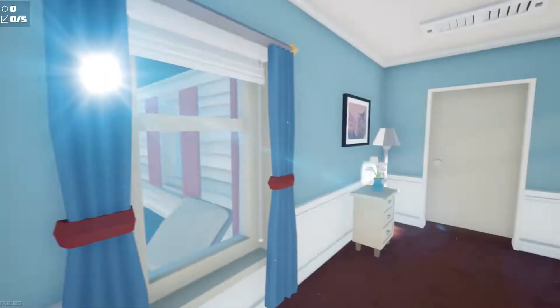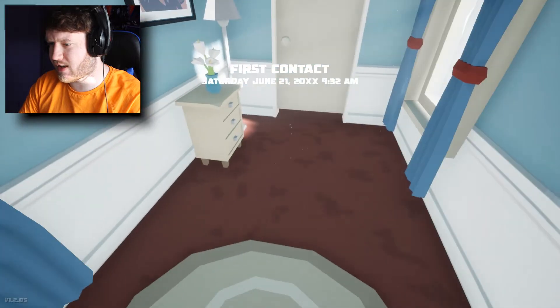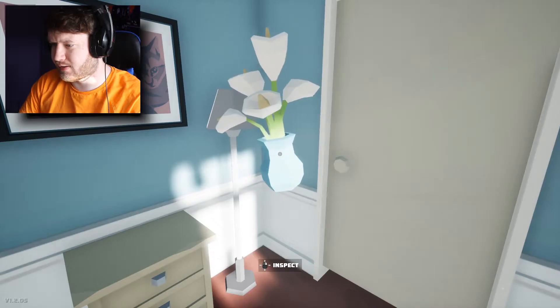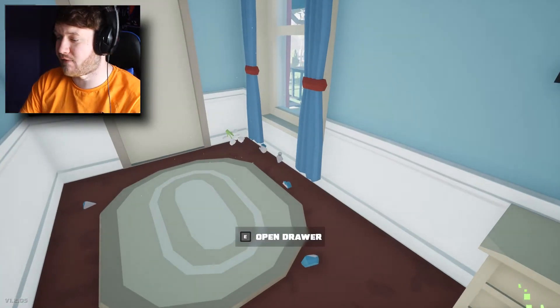Okay, here we are. This looks like a very friendly house. So, first contact. Great. Let's meet our friendly neighbourhood Spider-Man, shall we? Pick up this — Vars. Okay. Inspect. Yes, it looks like a regular Vars. Let's just throw that over there.